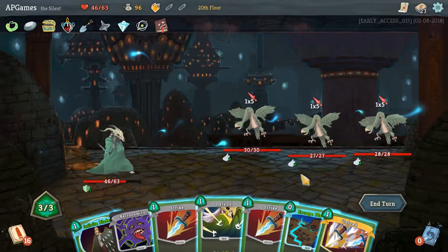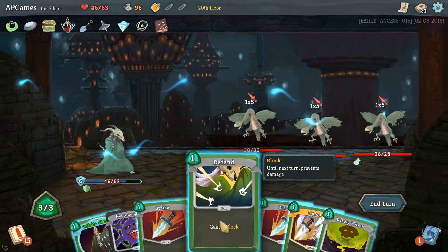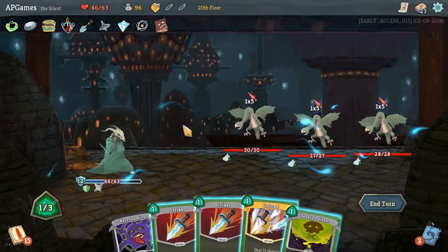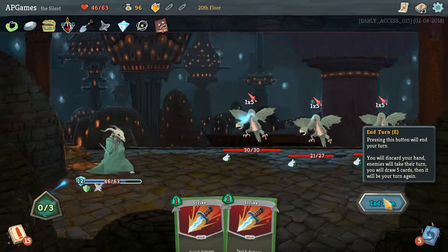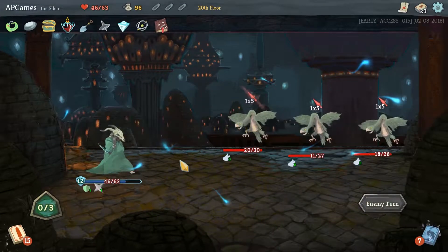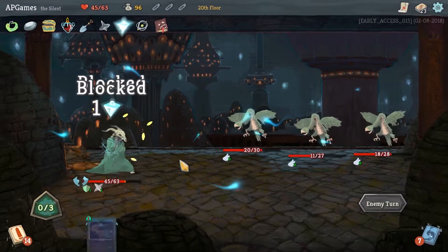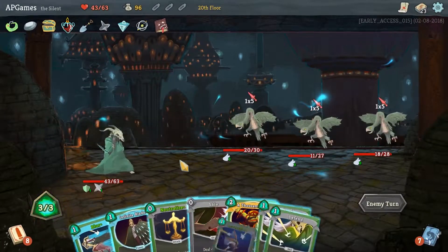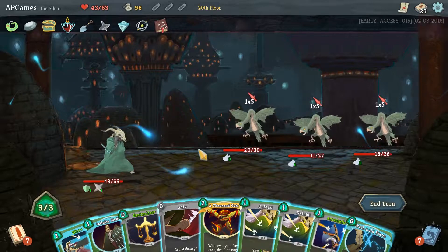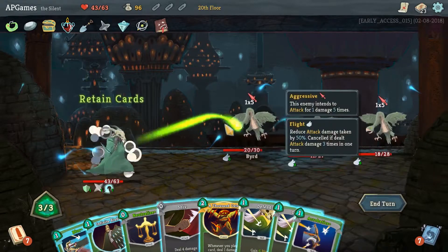Bunch of damage coming in - let's go for Escape Plan. Awesome. There's 15 coming in. Go Defend, Infinite Blade, and then I think we want to go Unload. Actually I think this is where we use our Explosive Potion. I always find for whatever reason that the fights with multiple enemies are the most annoying and difficult. I'd rather face one big enemy than multiple small ones. Again a bunch of damage coming in. Well Laid Plans is definitely happening.